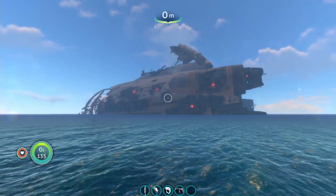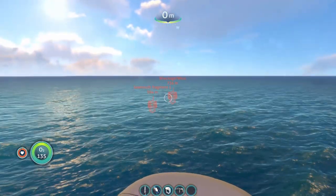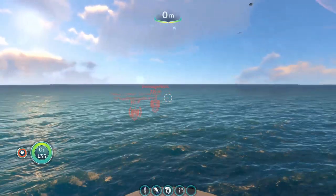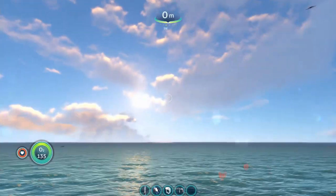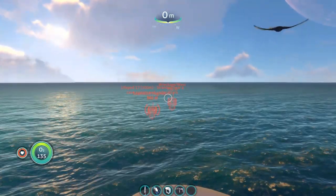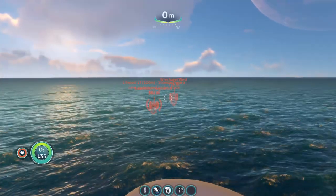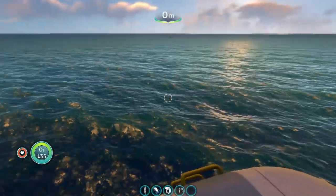Alright, let's get cracking. What you want to do is head towards Lifepod 17 if you have it. If you do, great — just go towards Lifepod 17. If not, you want to head roughly west. The lifepod spawns in different places but you're going pretty much west. It's usually the second or third transmission that you get after you've fixed the radio, so wait for it to pop up and then you can go and get the Mobile Vehicle Bay fragments.